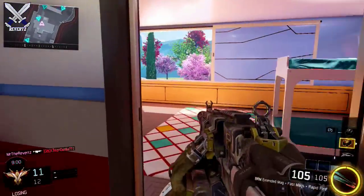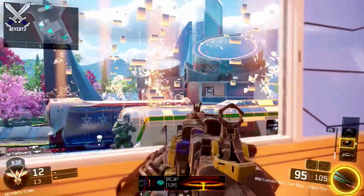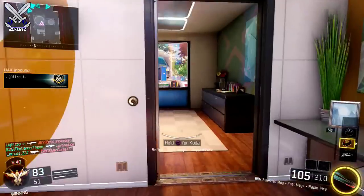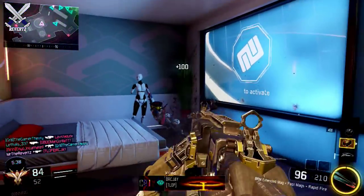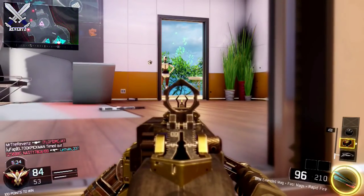For the killstreaks, I use the UAV, the Sentry Gun, and the Cerberus. For the Specialist, I use Nomad's Hive, because it just adds a little bit more protection when I play defensively. In case somebody comes near me, or behind me, or just in the general area that I'm going to be camping at, the Hive will pretty much protect me.